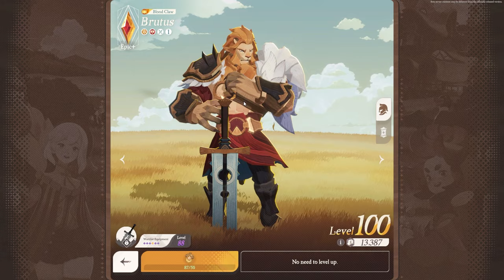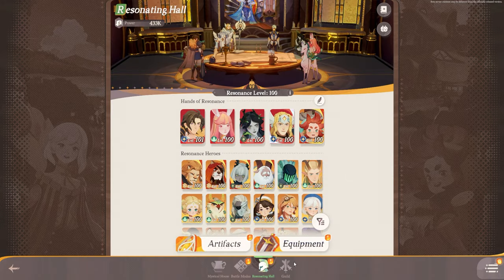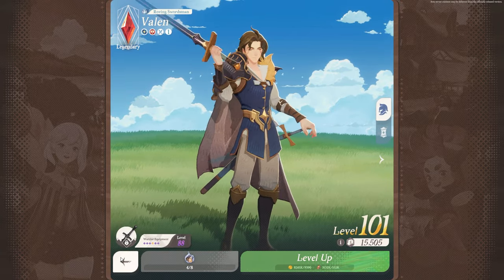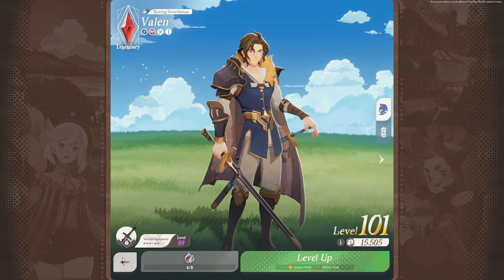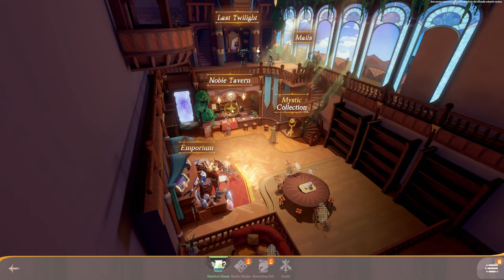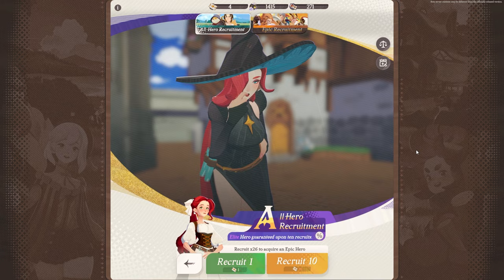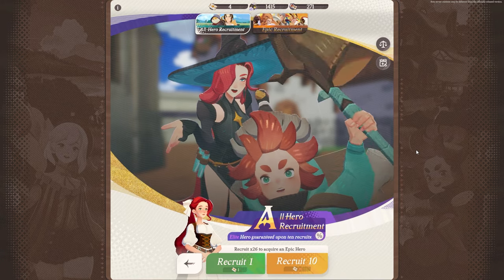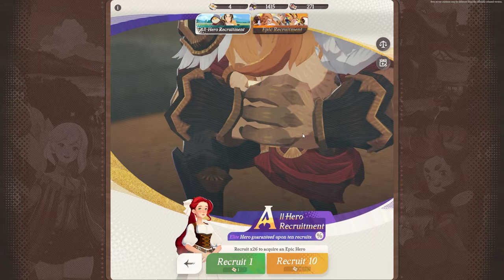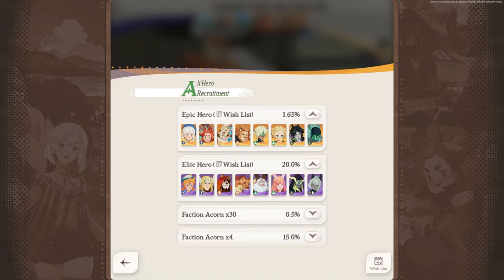Take someone like Brutus — Brutus is naturally an epic hero, which you're getting through the pools. But there is also like Valen, who is a naturally elite hero. Elite is obviously the lower rarity, which you can probably assume is easy to get. I want to say that mainly because if you are going for elite heroes at the beginning and you have an elite carry or main DPS, you will find a much easier time to upgrade them and make them better. That is very important, especially since if we take a look at the recruitment here — we have all hero recruitment.